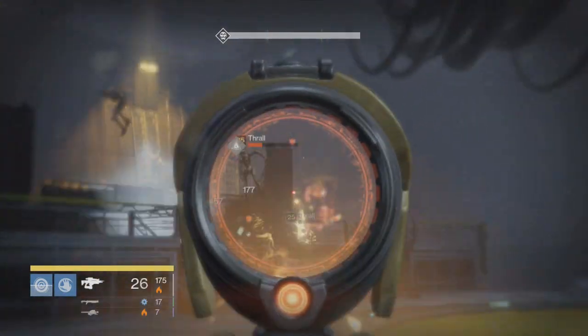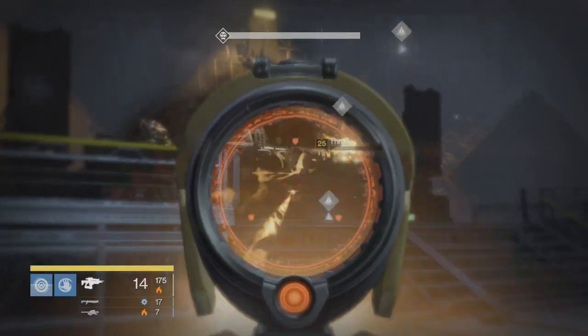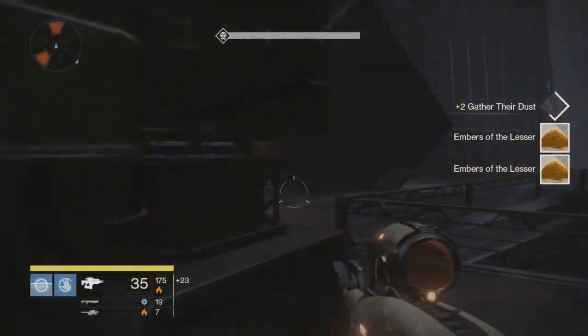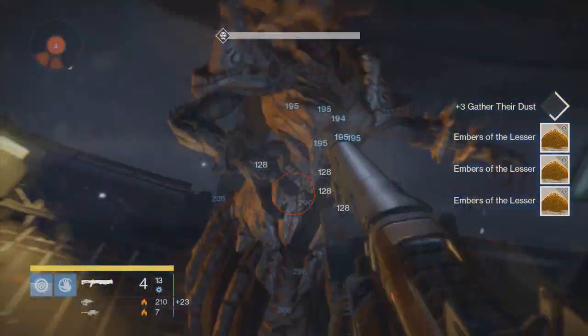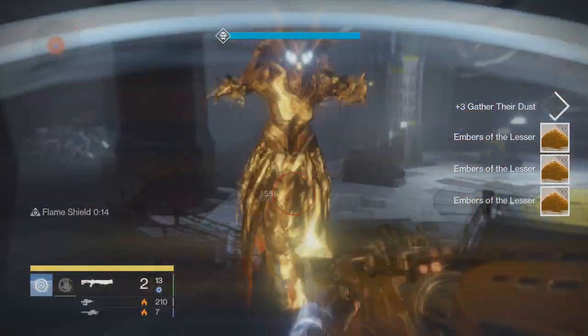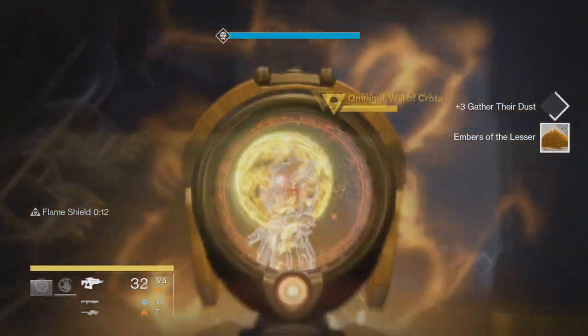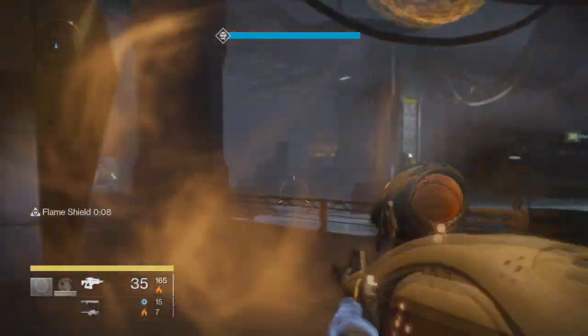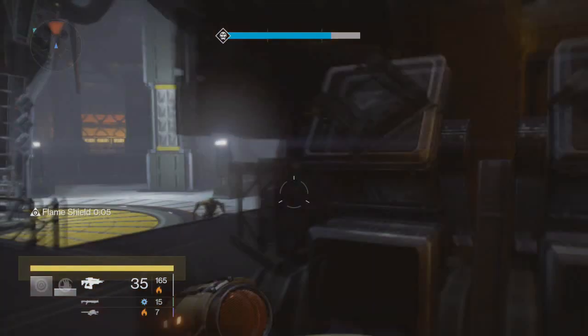Now I use the Vex Mythoclast. I'm going to show you what the material looks like right here. Now you see what it says — Embers of the Lesser. Yes, you have to gather their dust. This whole thing is about putting ashes of certain people into these urns and such. It's actually pretty cool, I'm not going to lie. Put in the comments what you think about this.